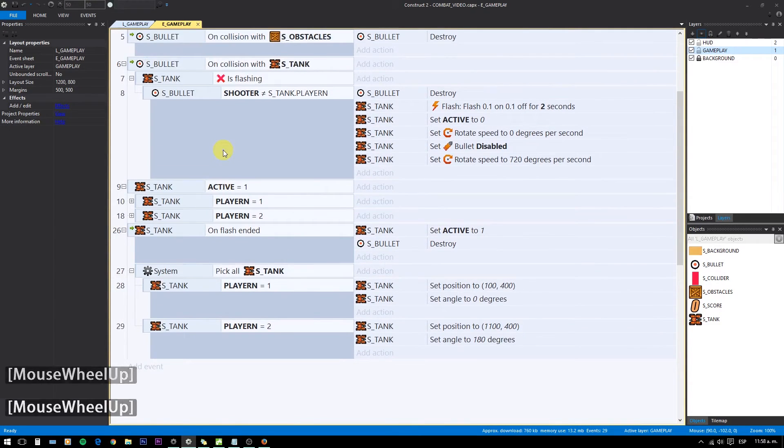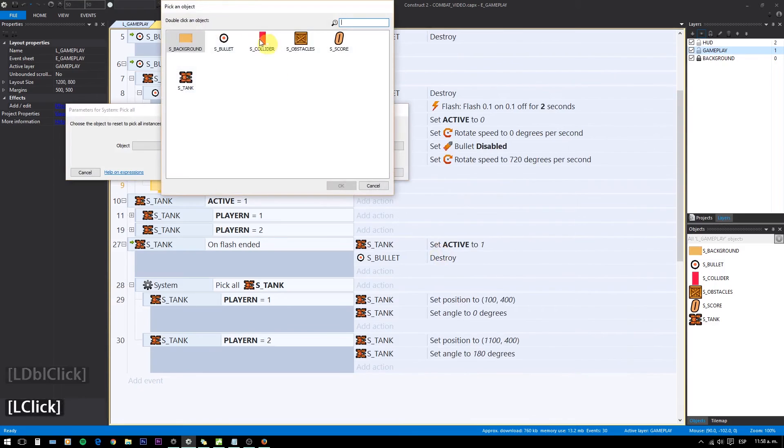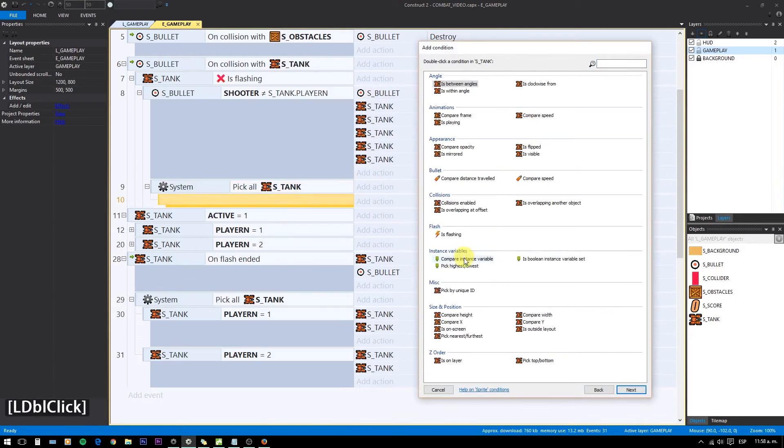To add points to each tank's score, in the collision event between bullet and tank, we pick all tanks, and then check if the tank's player number is equal to the bullet shooter, and we add one point to that tank.